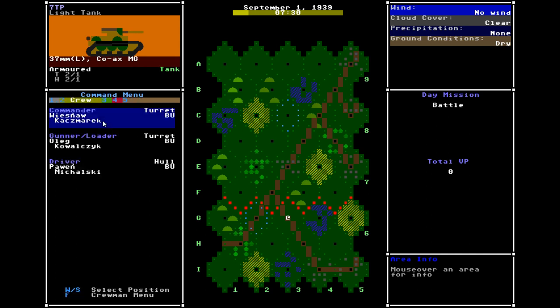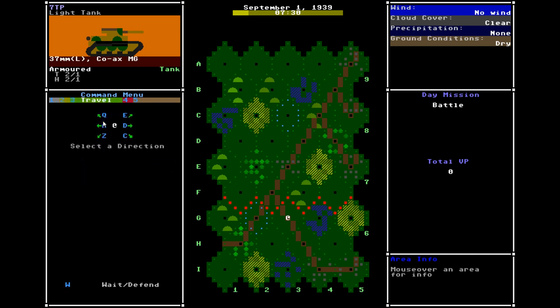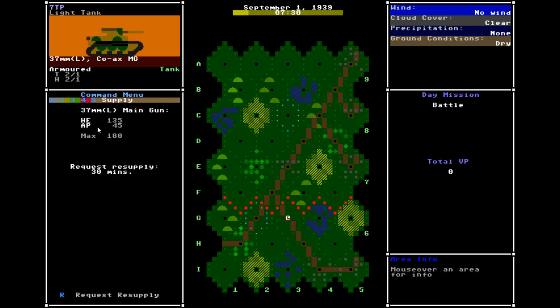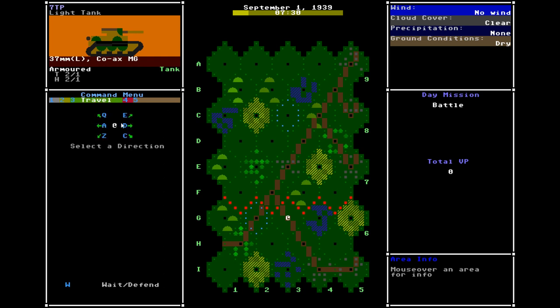You can look at your crew through the support menu. This is the travel menu — right now there are three tanks in one squadron, which I'm leading. And finally, the supply menu will tell you your ammo load for your main gun, and if you want to request resupply you can do it here. The main menu you'll be using in the campaign day map interface is the travel menu. At the moment: clear conditions, no precipitation, and dry ground, which is good for traveling and shooting.